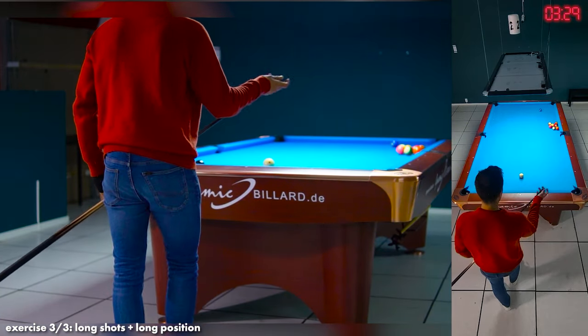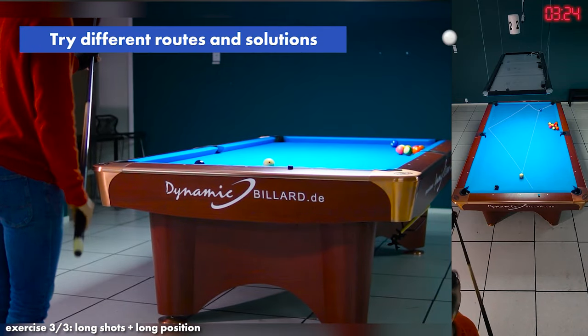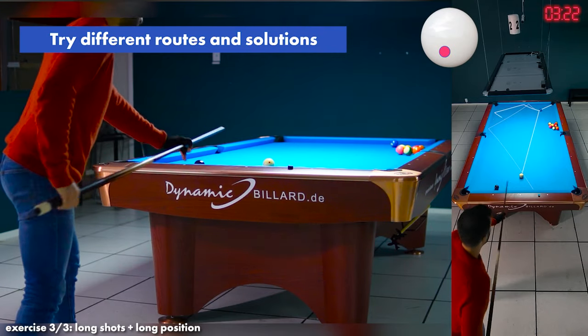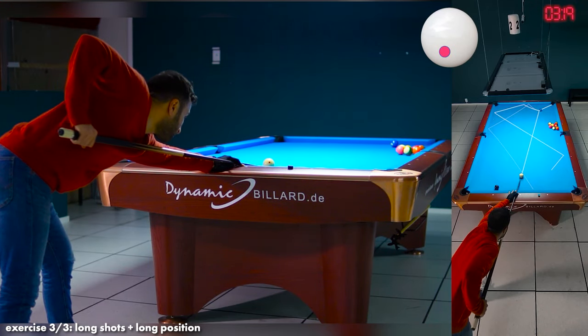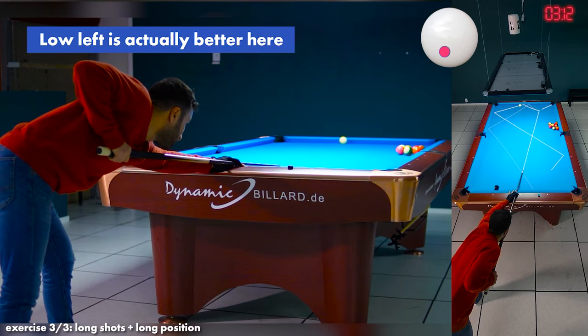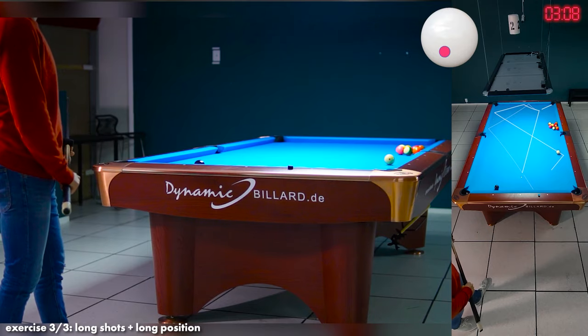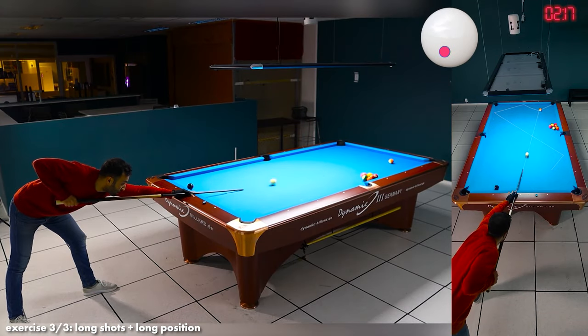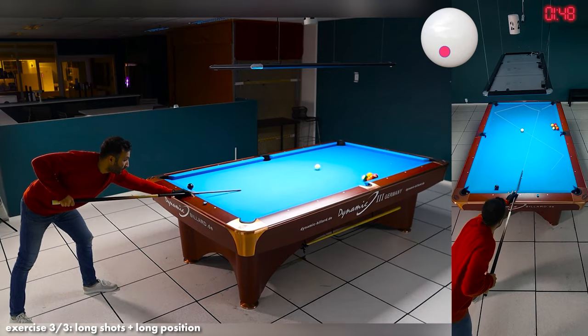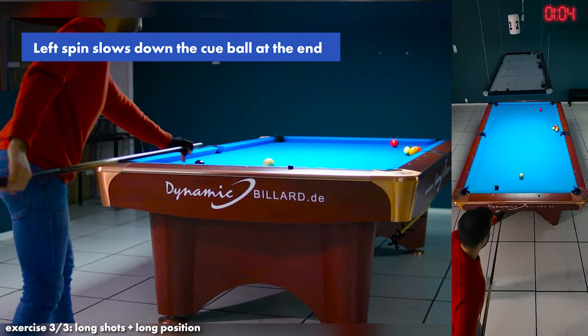Until now I've shot this ball with top left, but now I'll switch things up. If I use low left I'll be able to take a different route. I think it's important to practice shots in different ways — that'll help you get a feel for different shot types and routes. After practicing both variants I really like the second one. It allows me to hit the cue ball with a lot more authority, and position is almost guaranteed since the left spin slows the ball down when it reaches the other side.